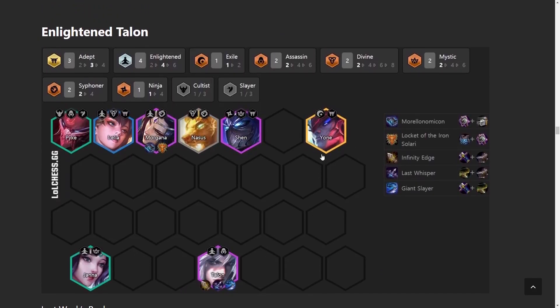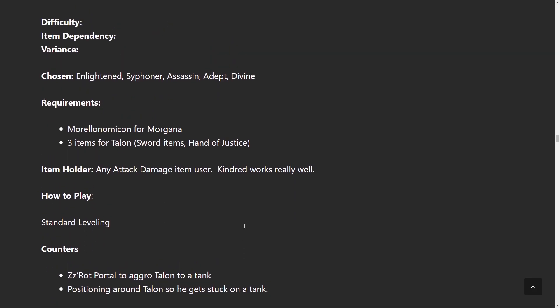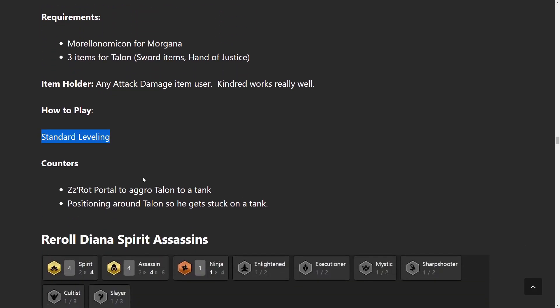Enlightened Talon hasn't changed much — it's the same Adept Enlightened Talon. The addition is Nasus, because Morgana is a Siphoner and Aurelia is a Divine, so adding Nasus gives Talon the lifesteal he sometimes lacks without a Bloodthirster. I prefer full damage Talon, though some people like Guardian Angel. If you're facing many Aurelion Sols, put GA on Talon. One trick: Aurelion Sol attacks the furthest unit, so if he's top right and Talon is in the middle, Talon often doesn't get hit. This build uses standard leveling while playing Enlightened and flexing into other comps.